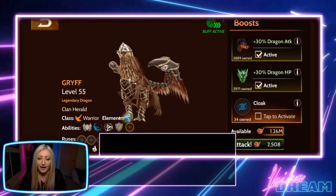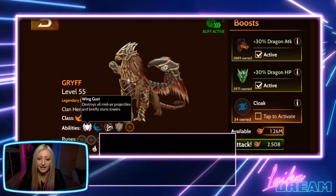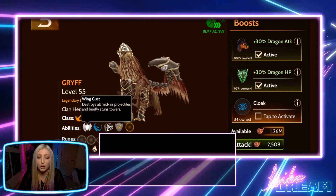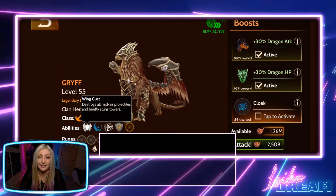Okay so we have Wing Gust, which destroys all mid-air projectiles and briefly stuns towers. You can use this spell over and over — it refreshes in a second.